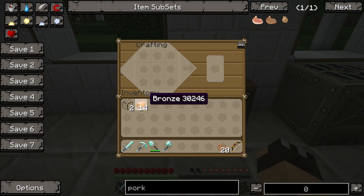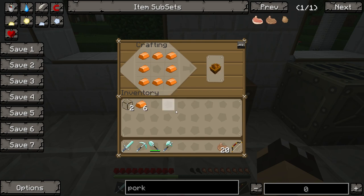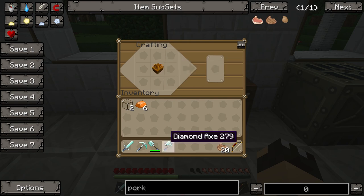The first thing you want to do is take eight of those bronze bars in the crafting table and arrange them in a square with a hollow in the middle, as if you're making a chest. What you will get is a Sturdy Casing. Take that Sturdy Casing and put it back in the middle.